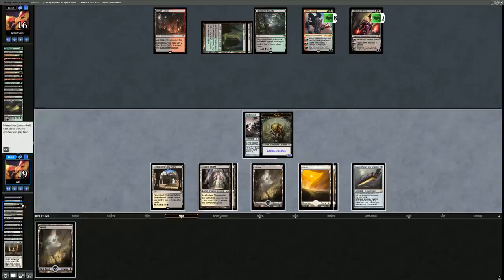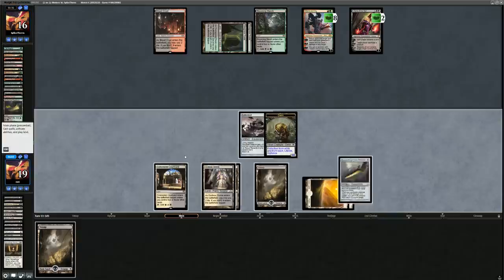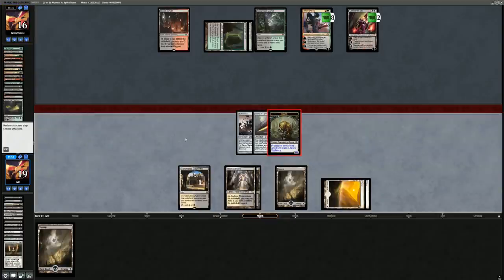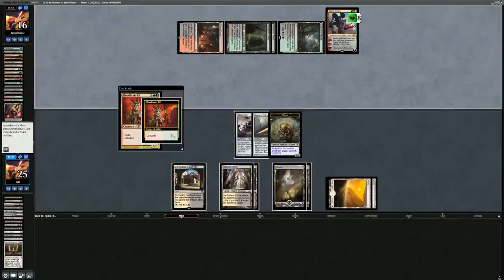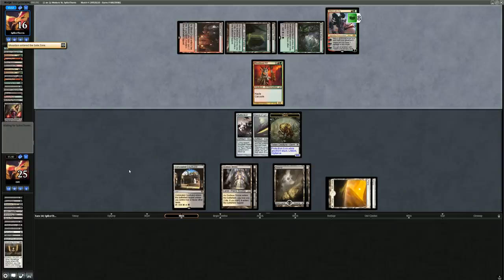Opponent keeps plussing Ral to draw cards with Peatlands. Liliana makes us sacrifice a creature — Stoneforge goes. Sword of Light and Shadow only triggers if I attack a player, but I need to attack the planeswalkers. The only creatures to get back are Sculler and Stoneforge — not impressive with no artifacts left to search up. I equip since I'm not doing anything else with my mana, gain some life, and attack Liliana to stop the edicts, though they could easily have another.